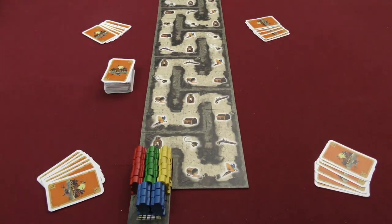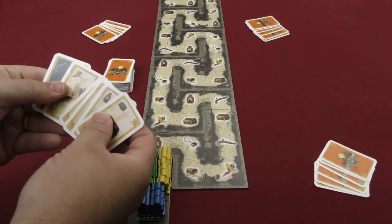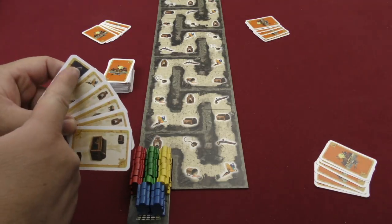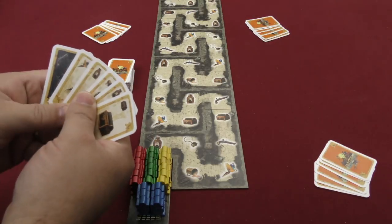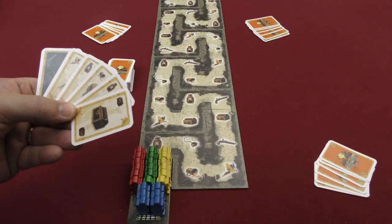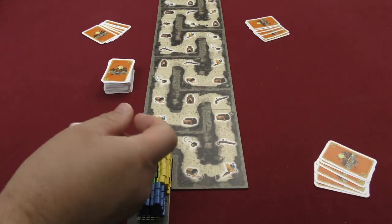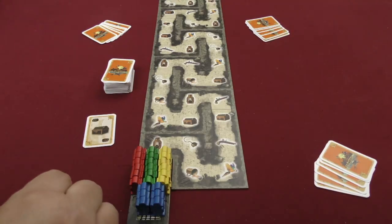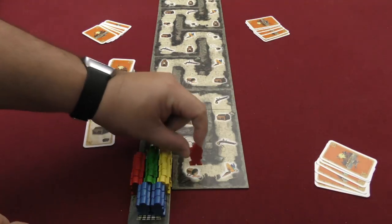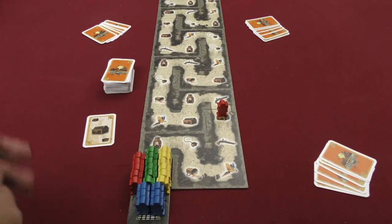The way that you move your pirates along the track is by playing cards out of your hand. Your cards have different symbols on them — some have light colored backgrounds and some have dark backgrounds. Generally speaking, you play a card from your hand. If you play, for example, this treasure chest card and I am red, I would be able to move one of my red pirates along the track until they meet an unoccupied treasure chest, and then he is done.